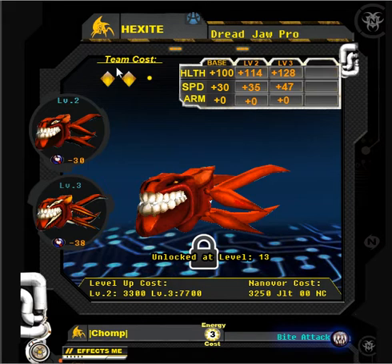Underneath that, we have the team cost. There'll be one, two, or three diamonds — this one's a two diamond. When you're building your teams for battle, when you start the game you have seven diamond slots available. Once you reach level 21, you'll unlock ten diamond slots to build a team with. This tells you how many diamond slots this nanobore will take up when using it in your team.